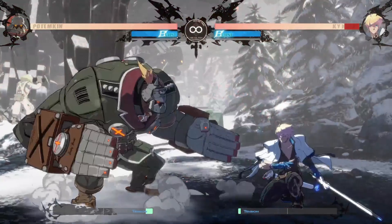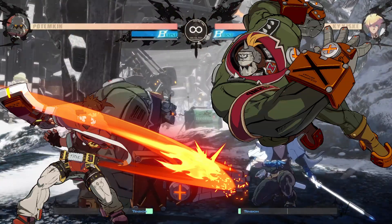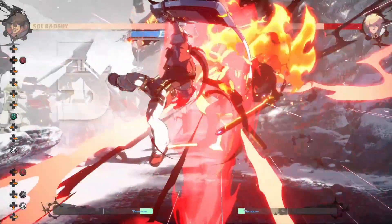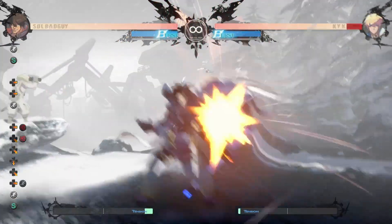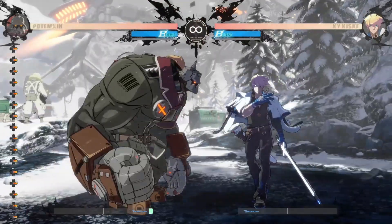The list of Chara cancelable command normals are pretty low, and the most relevant ones are Sol 6S and Potemkin 6K. Sol's Chara Cancels have lost a lot of practicality since the universal dash cancel mechanic was introduced in Strive, but Potemkin has no dash, so he's who we're gonna focus on.